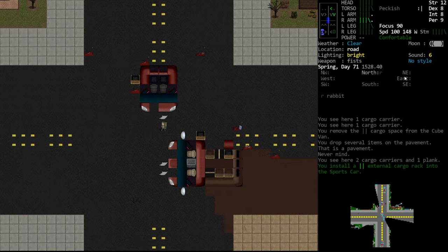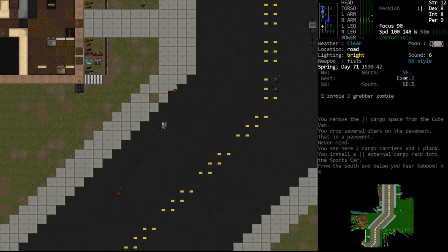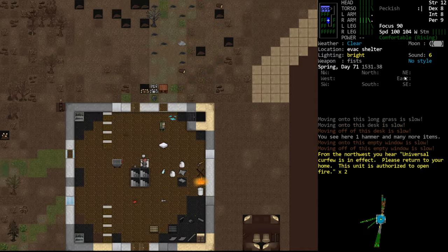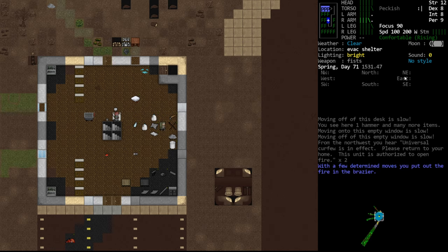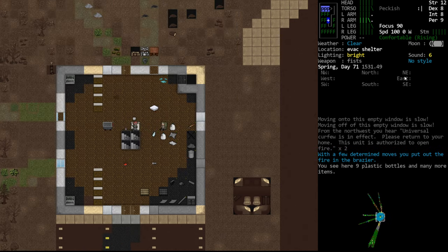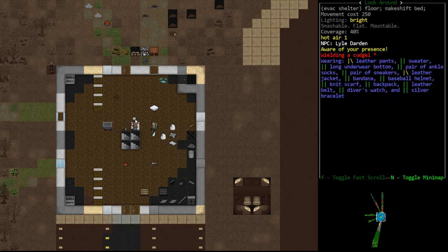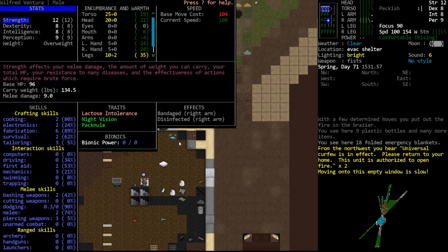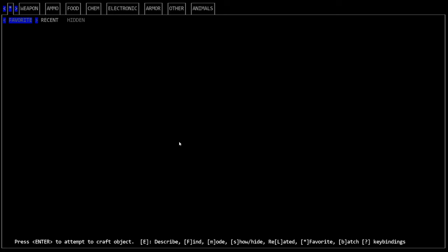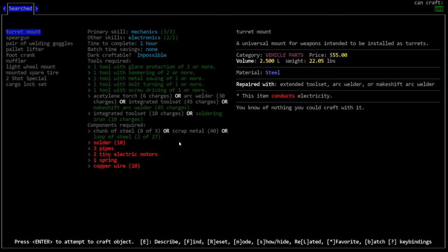We got 20 percent after installing - that's going to take entirely too long. So we're going to try not to do that and instead see if we can raise mechanics by crafting. Let's turn off the fire because we're very warm. There's hot air here - you'll see varying shades of hot air that make the interior of the building warmer than outside.